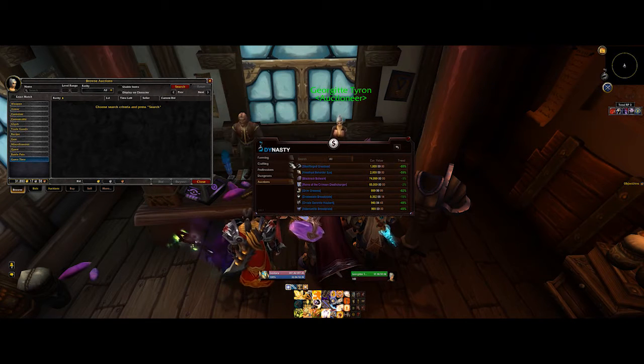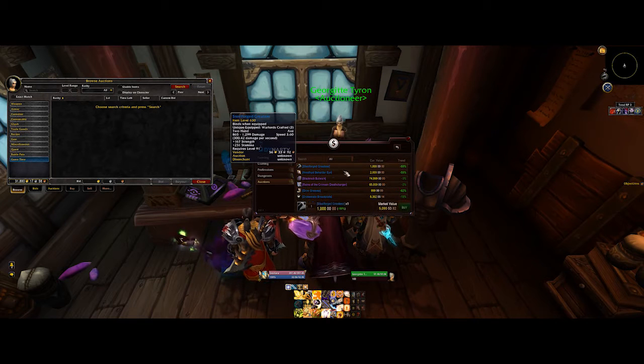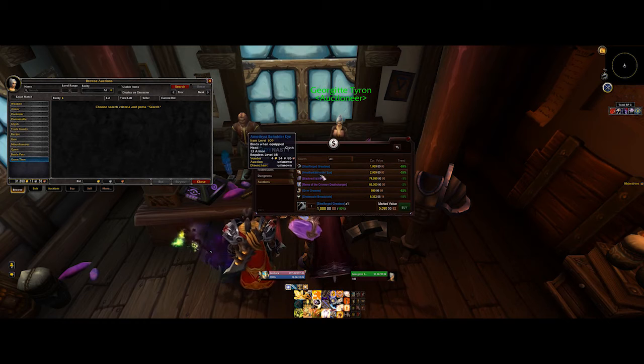What it will do is look at the prices that things are on for at the moment. So as you can see, the Steel Forged Great Axe is on for 1,000 gold, and it says that's actually 80% of what it would usually be on for — an 80% discount. So let's have a look: it would usually go for around 5,000 gold. That's almost 4,000 gold profit if you buy one and put it up for normal market value. And that's how you're going to be making your gold with this add-on.